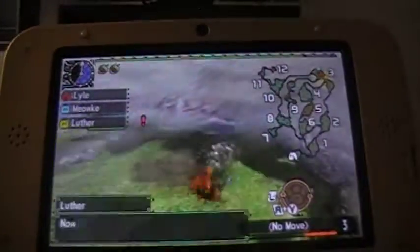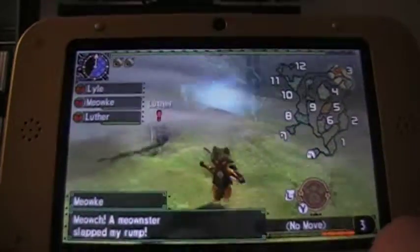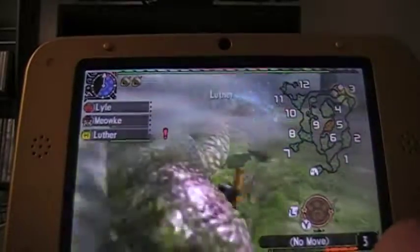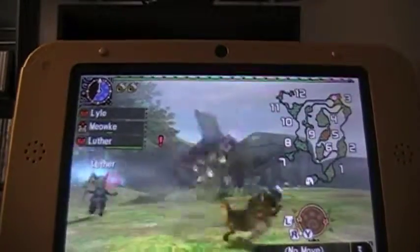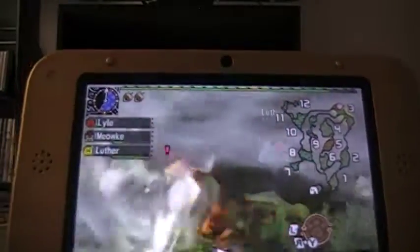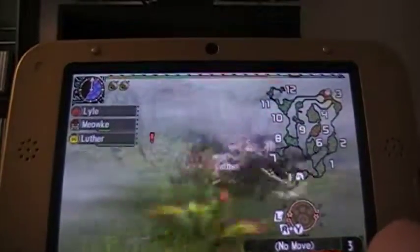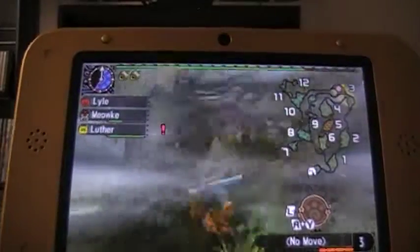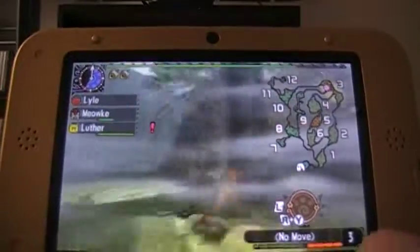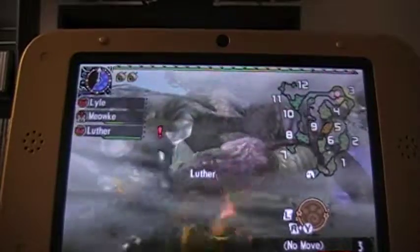It's a new Palico support move - Shock Tripper, I believe it's called. It places down this little electric-looking field, which apparently makes it easier to knock monsters down if you attack them while they're standing over it. Personally, I think they should make it a little bit bigger than just that tiny little spot, but it's whatever. It's something to fill an empty move slot, now that Meowk and Luthor are both level 26 and have unlocked an extra move slot.